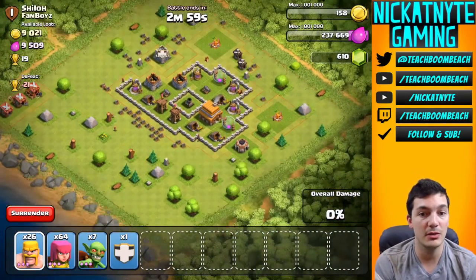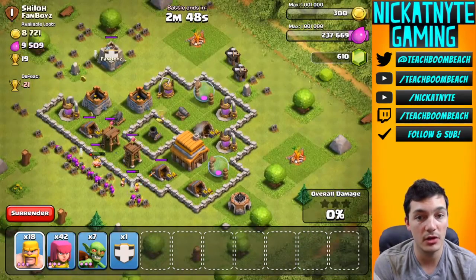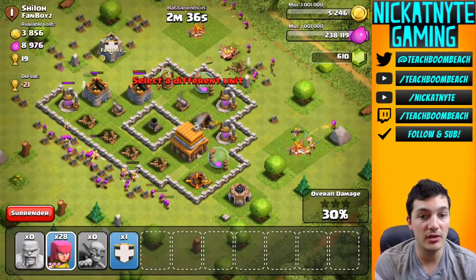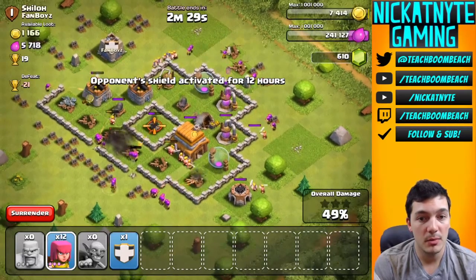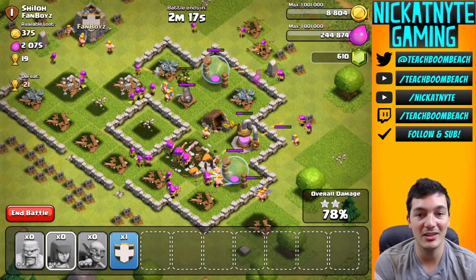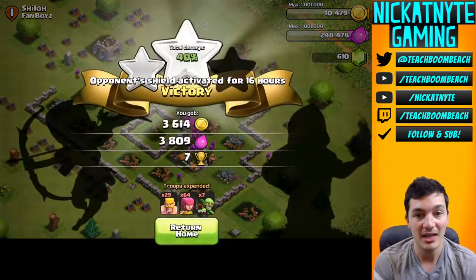I see some exterior buildings - throw the barbs down, throw a barb in front of the clan castle, and throw some barbs down over here. Archers behind them to hopefully take out those two archer towers. That mortar will probably rip up my low-level troops but we'll try. Archers on the exterior to pick off buildings. The bottom looks pretty exposed. The mortar goes down nice - swarmed enough archers in there to take it down quickly. Only one cannon left, the town hall is down, and boom boom boom - three stars!